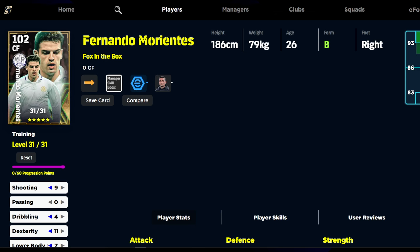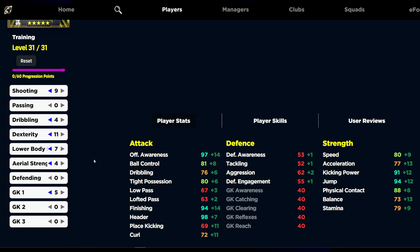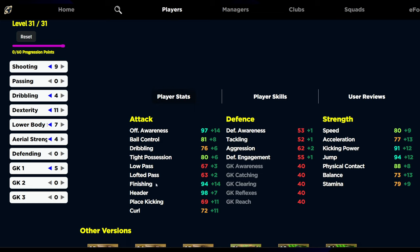This card is slightly bulky — kind of in the Harry Kane mould, same height, same build, same base model. The build is: 9 into shooting, 0 into passing, 4 into dribbling, 11 into deck, 7 into lower body, 4 into aerial strength, and 5 into goalkeeper one. We're also throwing on the aerial crafter boost.